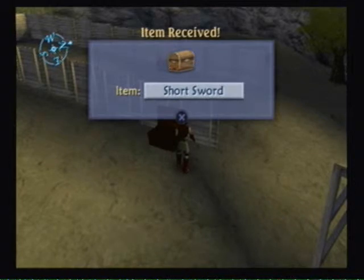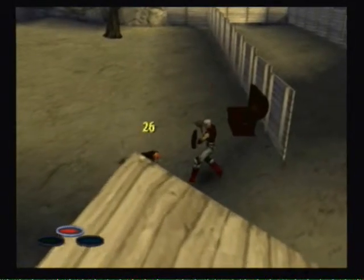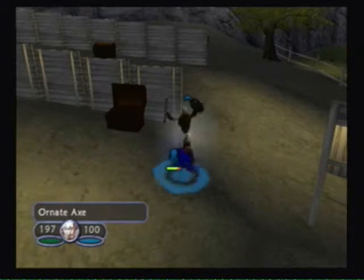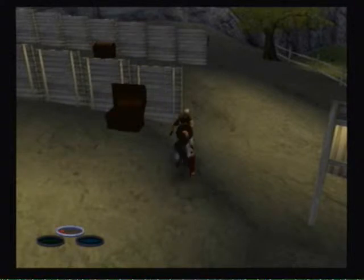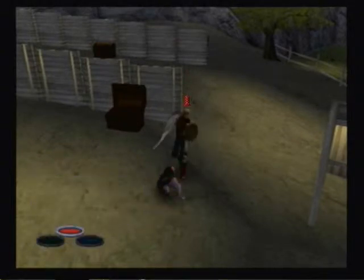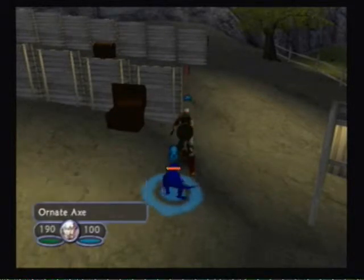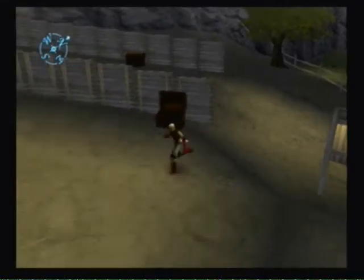Choosing between Shamshear, ornate axe, short sword, or katar. Does it take turns? Let's try the ornate axe. Look at that — he's just attacking me. I have to wait for the turn to end. Blocking — I have to wait for that little bar to empty and then I attack. I thought it would be like a hack and slash. That's the first enemy down.